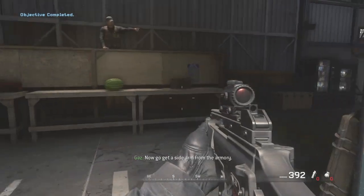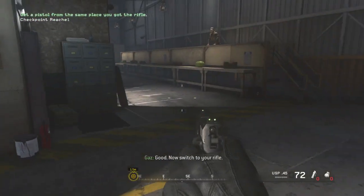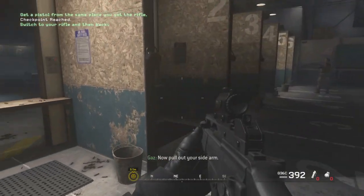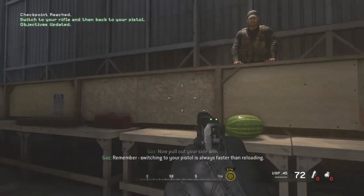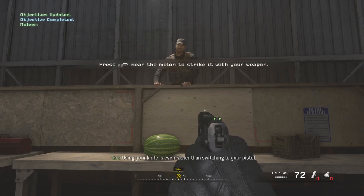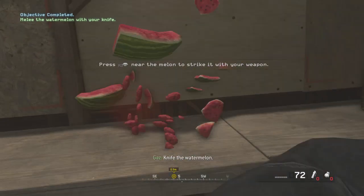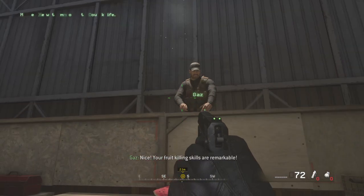Now go get a sidearm from the armory. Good. Now switch to your rifle. Now pull out your sidearm. Remember — switching to your pistol is always faster than reloading. Using your knife is even faster than switching to your pistol. Knife the watermelon. Nice. Your fruit-killing skills are remarkable.